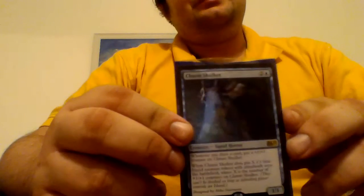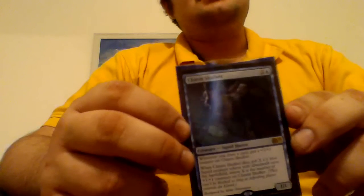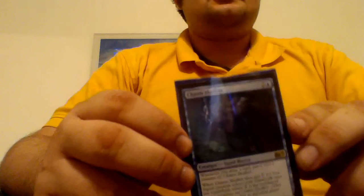Next is Chasm Skulker. It's a 1/1 for 3, and whenever you draw a card you put a +1/+1 counter on it. When it dies, you put X 1/1 blue squid creature tokens with Islandwalk onto the battlefield, where X is the number of +1/+1 counters on Chasm Skulker. This card is an MVP of my deck — I've gotten it up to 5 or 6 counters, swung for 7, then sacrificed it to make a bunch of tokens. I normally use Viscera Seer as my sac outlet, so I can scry and see what I'm drawing into. Really nice.